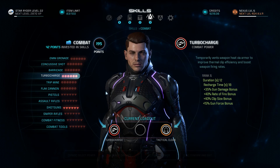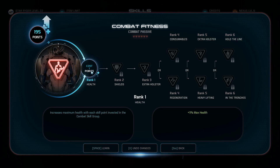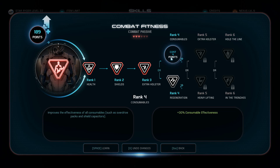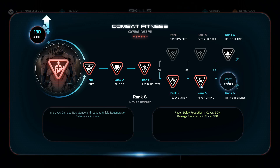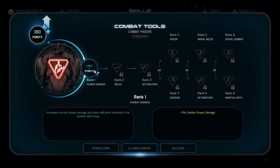Using Biotic Converter means we don't need the extra clip size, so the rate of fire is better. Moving down to Combat Fitness, pick up the first three ranks, then Regeneration, and lastly Heavy Lifting. I don't feel we need one of the two last ranks, but if you're dying too much, go ahead and take one — I take the one that helps you when you're on low health.